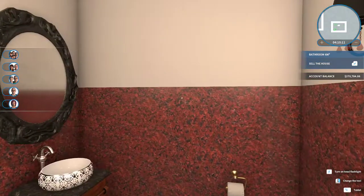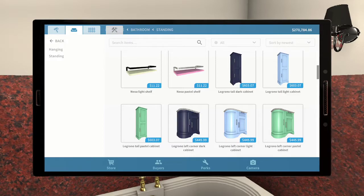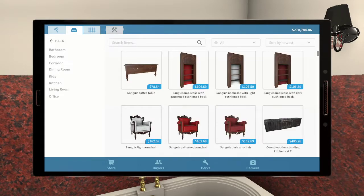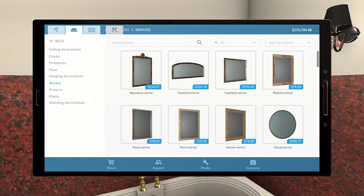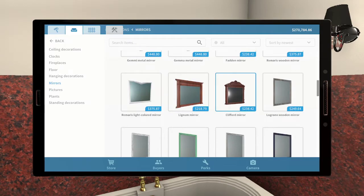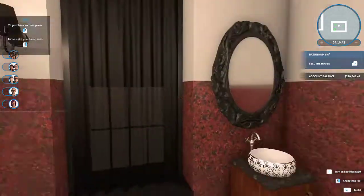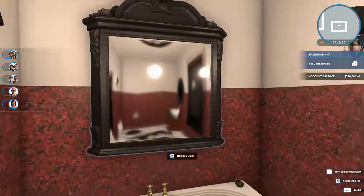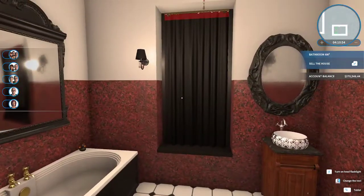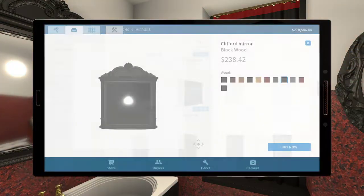That wall needs something. Is there a big mirror I can put above the tub — maybe with a gold frame, horizontal? I remember I had trouble finding a horizontal one I really liked. That's not exactly horizontal, but it's big. And it may not match that mirror exactly, but it's pretty decent. I just wish I could find a towel thing that works.